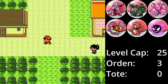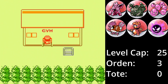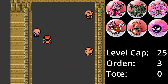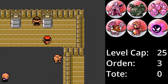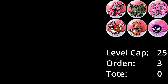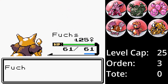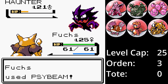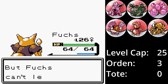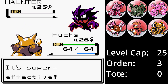Dann wird es wohl Zeit, dass der vierte Orden sich zu den anderen drei gesellt. Der Arenaleiter Jens setzt auf die Gengar-Entwicklungslinie. Spukball ist in Generation 2 noch physisch, aber Gengar ist trotzdem schnell und trifft erstaunlich oft mit Hypnose. Ich habe eine narrensichere Strategie und habe dafür Geist gegen Fuchs ausgetauscht, der sich zu Kadabra weiterentwickelt hat. Der Kampf beginnt mit Fuchs gegen Nebulak – direkt leite ich alles in die Wege und es klappt tadellos. Der Eingang zum Kampf lautet: erst A drücken, dann nach oben und dann viermal A in Folge. Damit ist der vierte Arenaleiter besiegt und es geht weiter nach Anemonia City.